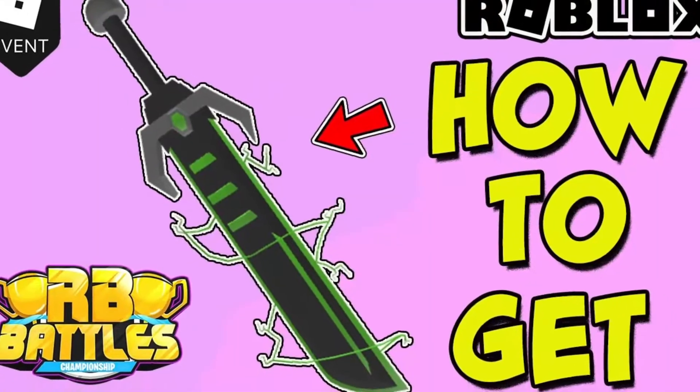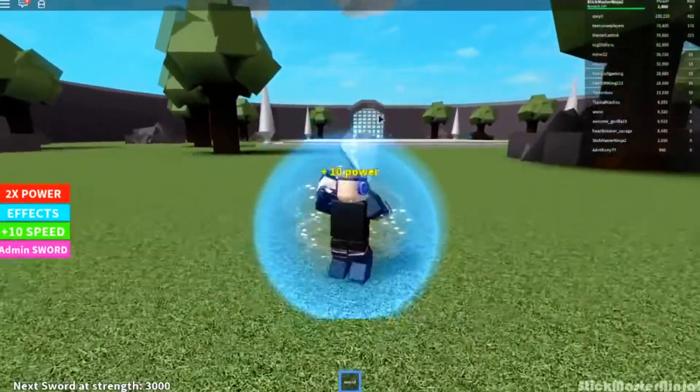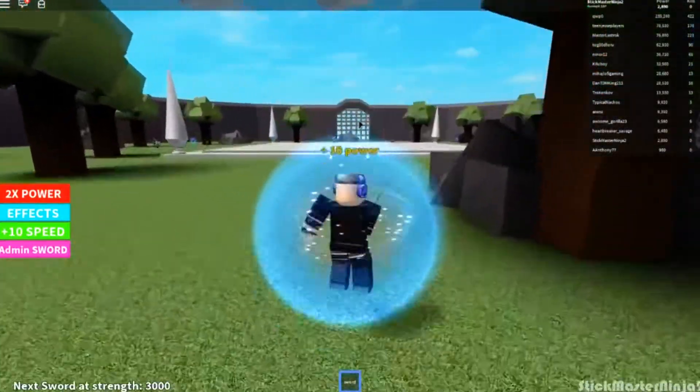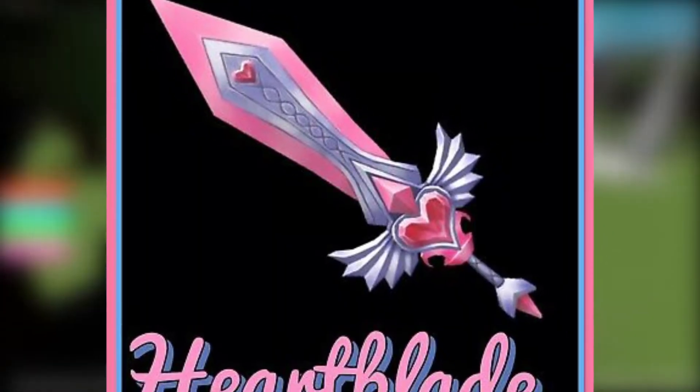The first sword on our list is the DJ Sword of Agility. To get the DJ Sword of Agility, you need to play Robeats. After entering the game, you need to head over to the gear shop to obtain the Oni's Heartblade.